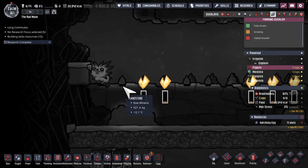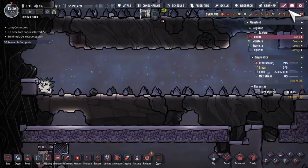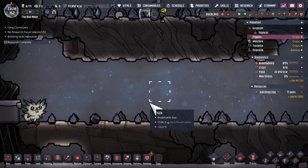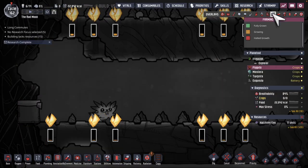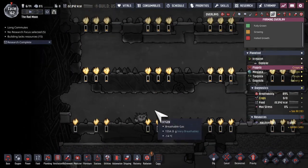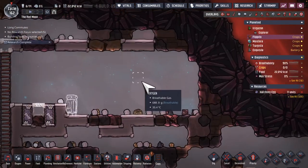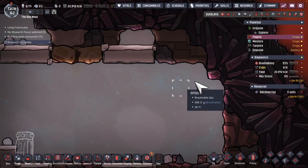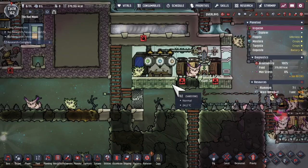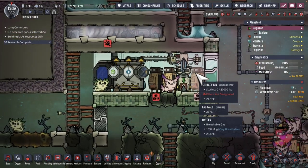I'll probably get them to move it over just so that when I bring in automation later on... oh well. We're going to get the pips to start planting some pinch of pepper plants up here. Also sending some pinch of peppernut seeds over to the other world for pip planting over there.